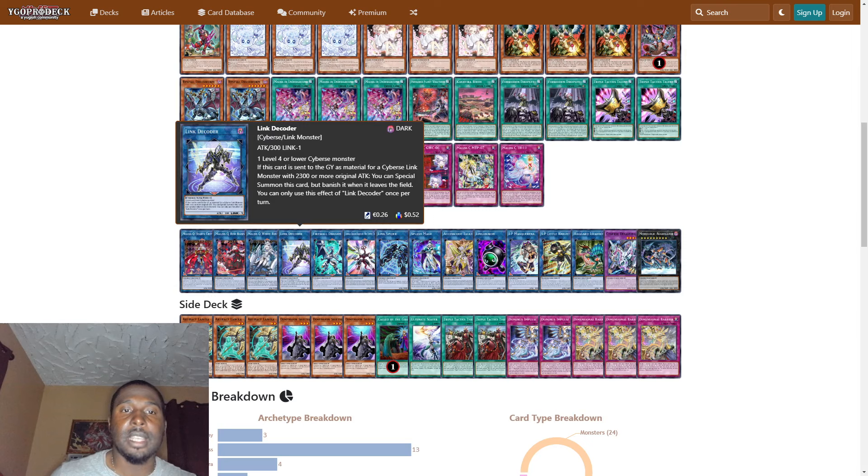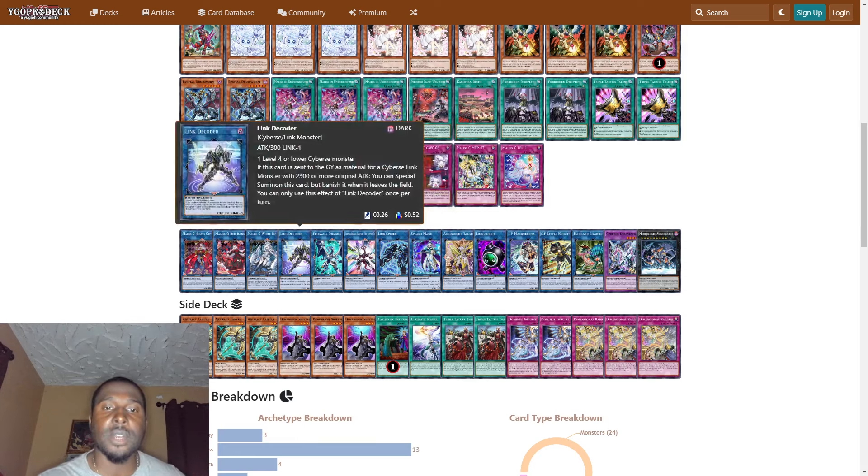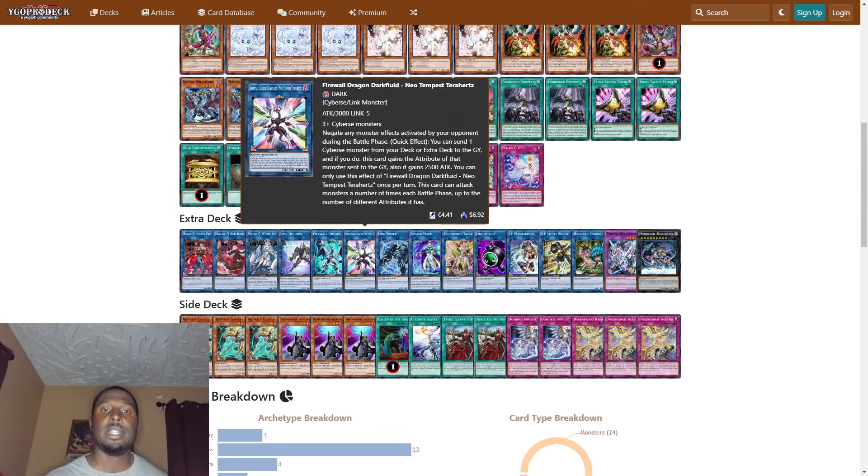One Link Decoder — if this card is sent to the graveyard as material for a Cybers link monster with 2300 or more original attack, you can special summon this card, but banish it when it leaves the field. One Firewall Dragon — once while face up on the field, as a quick effect you can target monsters on the field and/or graveyard up to the number of monsters co-linked to this card and return them to the hand. If a monster this card points to is destroyed by battle instead of going to the graveyard, you can special summon one Cybers monster from your hand.